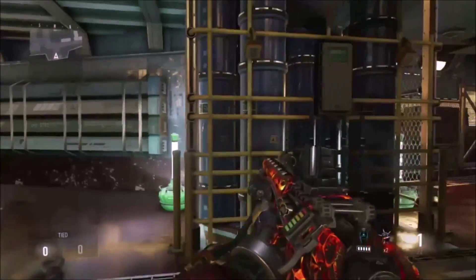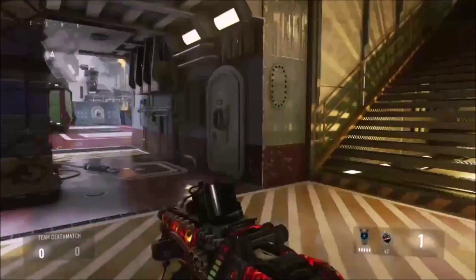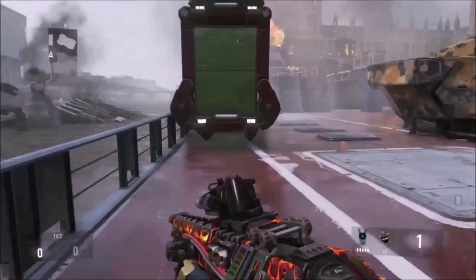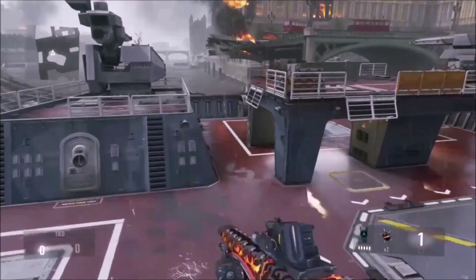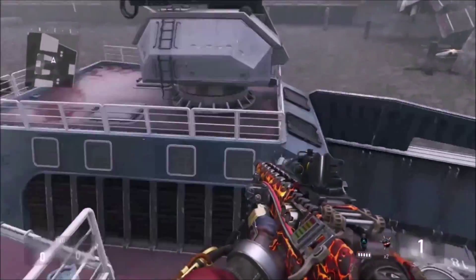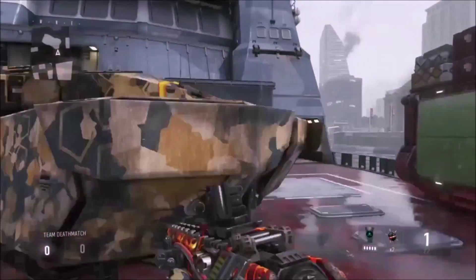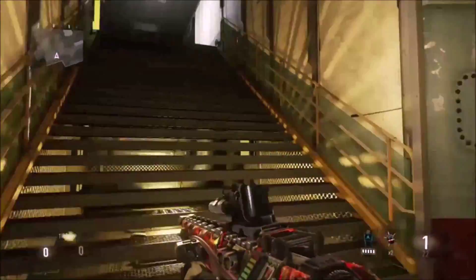Keep going down this way. There's some pipes there, and we'll go up those stairs later. Come out to the left, and now we're heading towards the sentinel spawn. Right here is the sentinel spawn. It's basically the same side on each side of the map, but you got a nice Atlas tank right here. We'll head back this way and go up the stairs now.